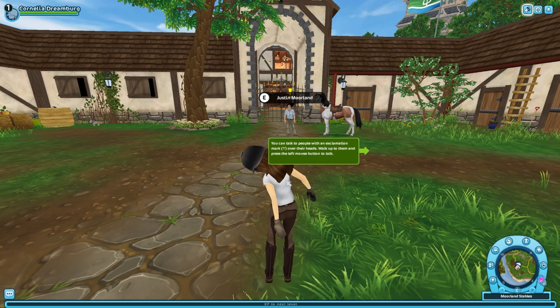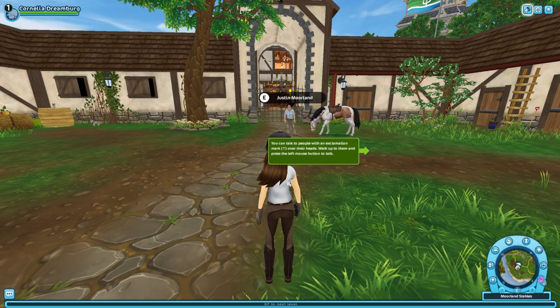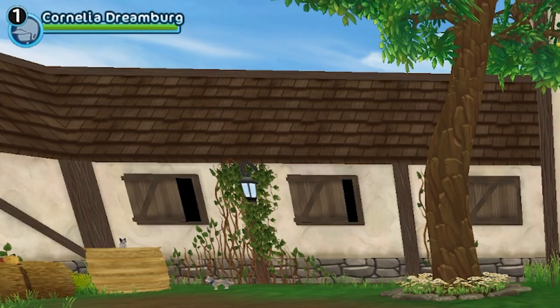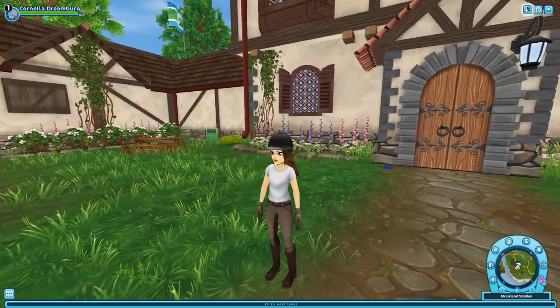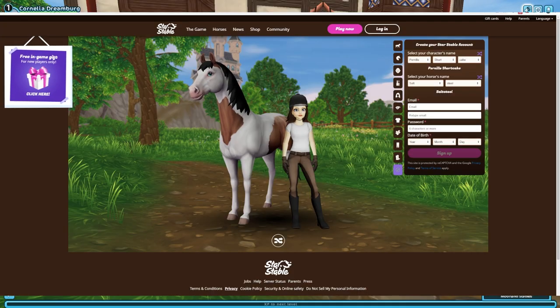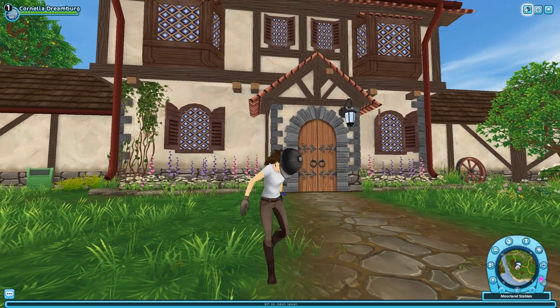I decided it's finally time that I try Star Stable. As you can imagine, the website was very tricky to say the least. And I got my name! But I accidentally am the default character because I had no idea I couldn't change my skin in-game. Thank you so much, Star Stable, for allowing me to create my character before I even start playing the game. That's very unique. Anyway, this guy looks just like me, so let's keep playing.